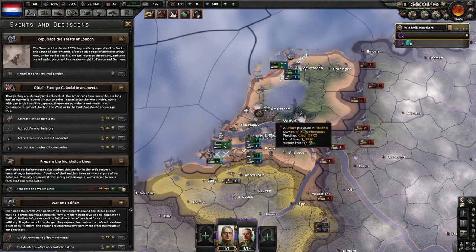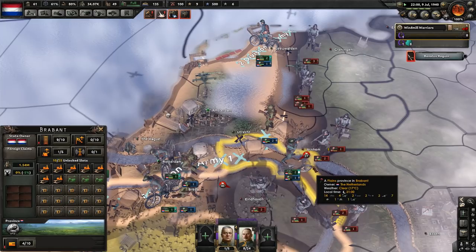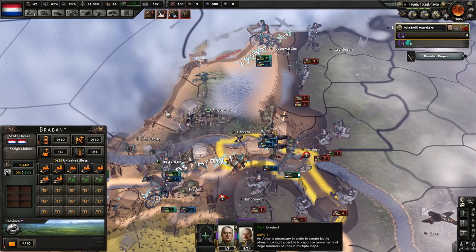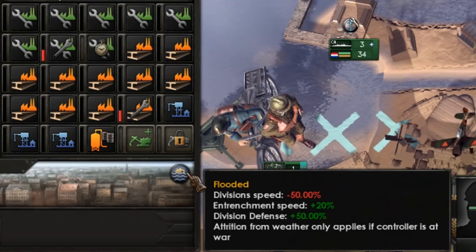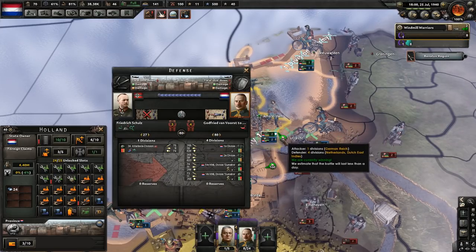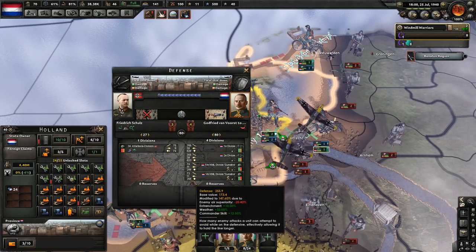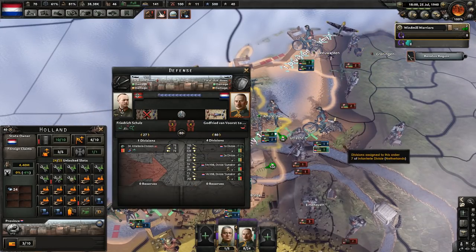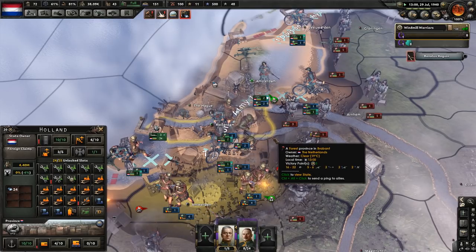14 days and then she's ready. It's not flooded yet — we might not be able to hold this province. We can probably retreat from it. Yes, they're all flooded! Our defense should be ridiculous now — it's pretty good. Weather plus 50% — yes! They're still running into us and losing quite heavily.